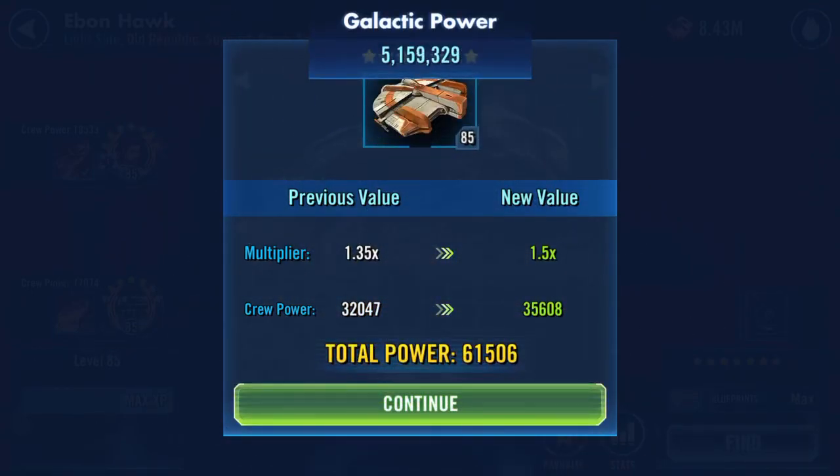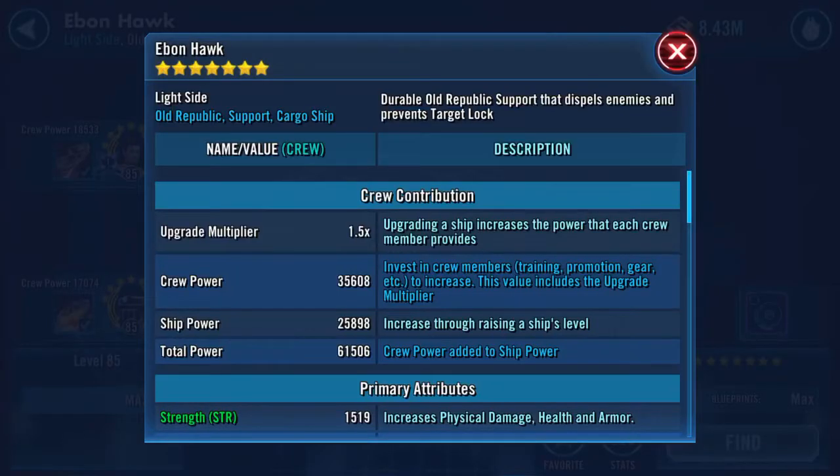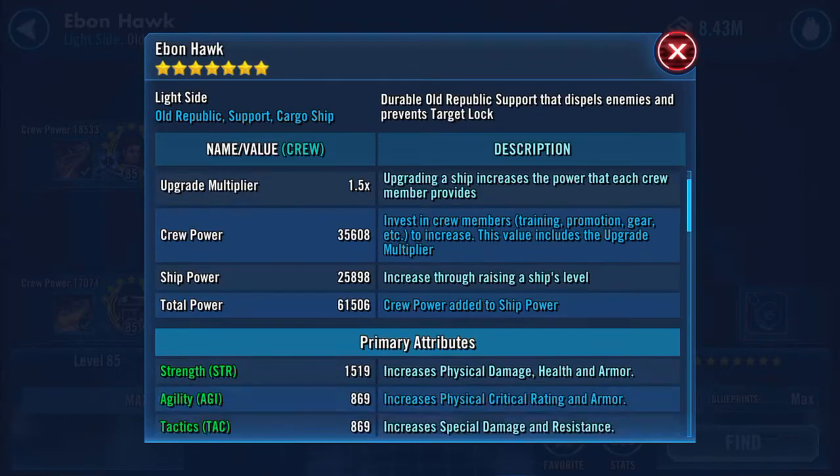The crew power went up to 35,608. Total power is now 61,506 — so it went up about 6,000 odd. Ship power is now 25,898. Crew power: 61,506.